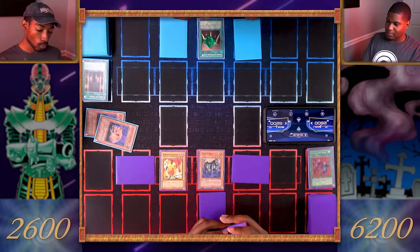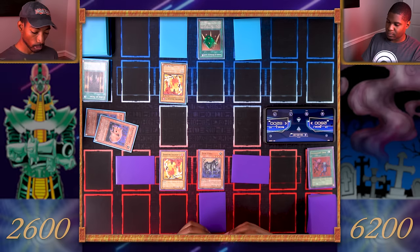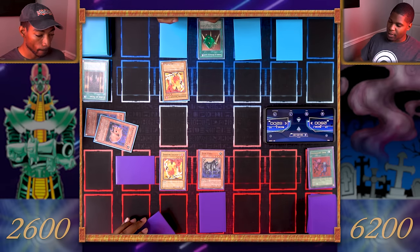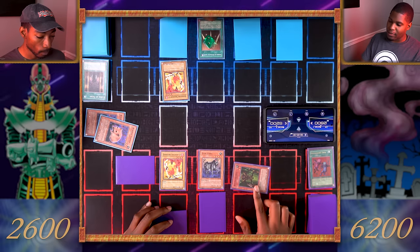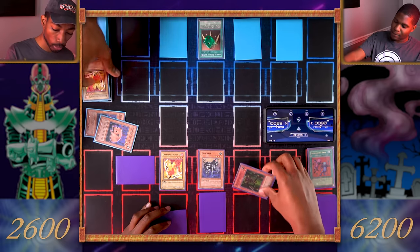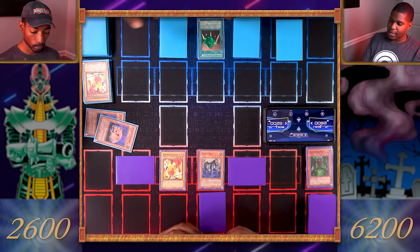Draw. Normal summon my Dark Fire Soldier Number Two. I'll set one card face down and attack your set monster — you hit the Man-Eater Bug! Destroy it — there goes my Dark Fire Soldier Number Two. Draw, set a card face down, end my turn. Swords of Revealing Light has expired.